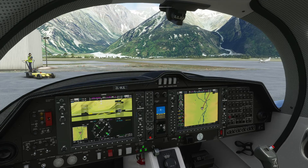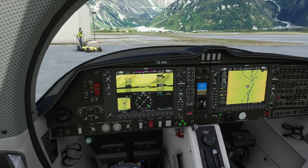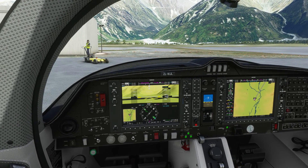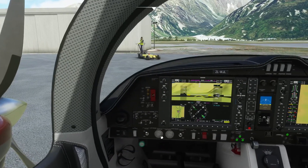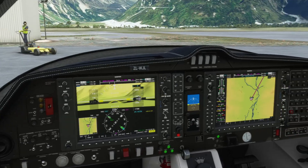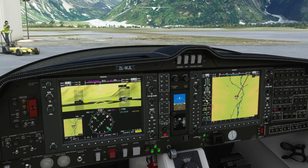Right engine is started up. We've got good oil pressure, oil temperature is coming up. We'll go ahead and go Master on for the left engine and wait once again. It is off. Left engine is clear, so start. Left engine is started up. Keep a little bit of power in so everything warms up. We've got good oil pressure, oil temperature is coming up, everything else looks good.